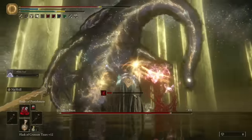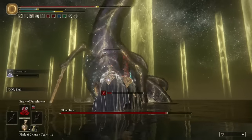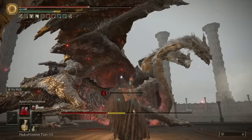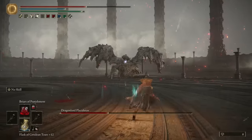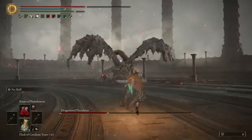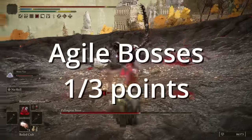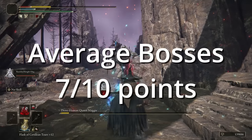For large bosses, the Blood Mage build does above average. Most large bosses have a very high health pool, and bleed proc is based off of a percentage of damage — meaning as you progress in New Game Plus 4, 5, and 6, that percentage of bleed proc will remain just as strong. We're going to give it a 1 out of 3 for agile bosses, a 2 out of 3 for large bosses, and a 7 out of 10 for average bosses.